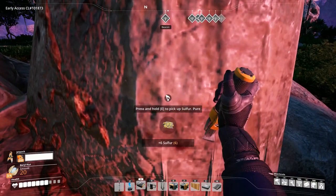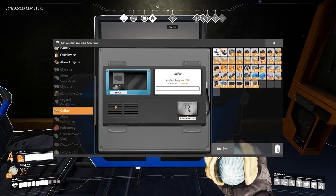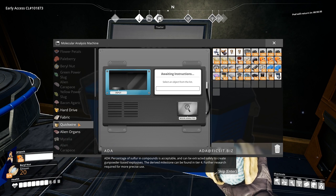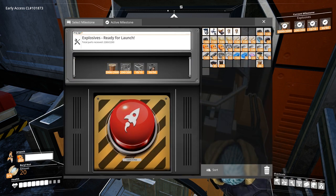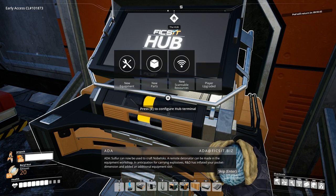Sulphur nodes can be found scattered throughout the planet that you can mine by hand. 25 sulfur will be needed for researching and will unlock the explosives milestone in Tier 4. The percentage of sulfur in compounds is acceptable and can be extracted safely to create gunpowder-based explosives. The derived milestone can be found in Tier 4. This will unlock the blueprints for black powder (gunpowder), the nobilisk bomb and the detonator. Sulfur can now be used to craft nobilisks.